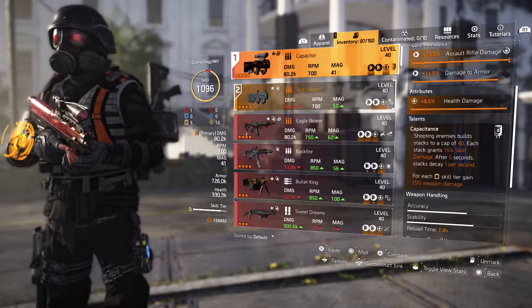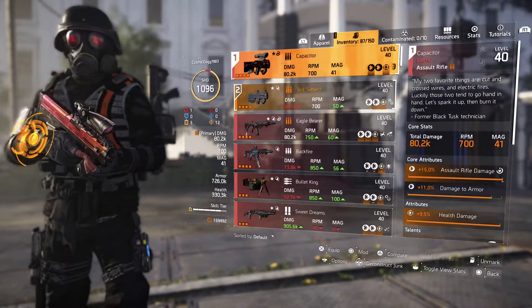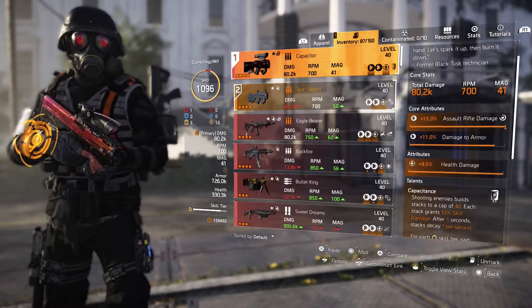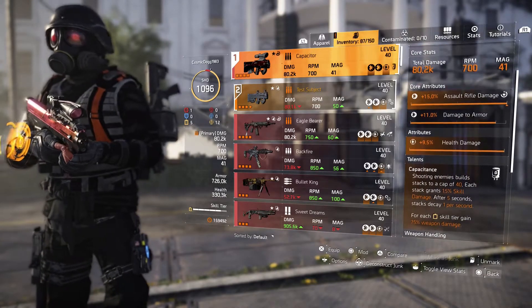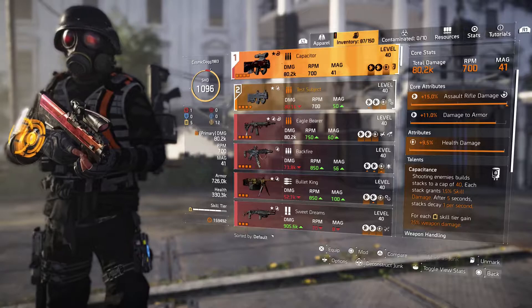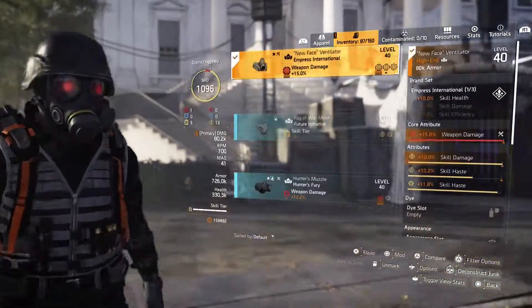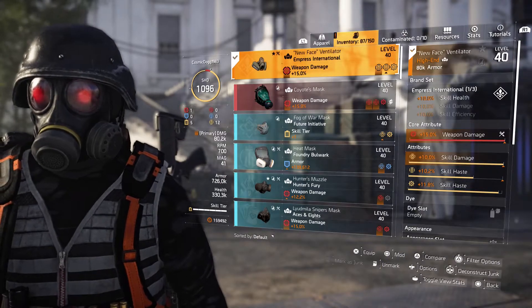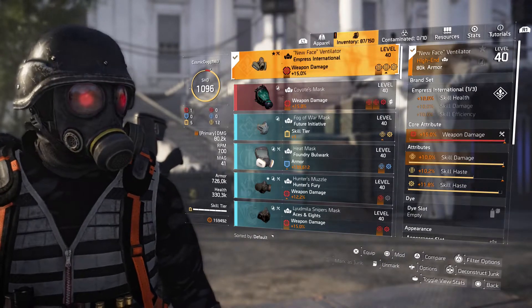First of all, you're going to need the Capacitor Assault Rifle, which can be obtained from the Summit project. That's a key part of this build because it really does amplify the amount of skill damage that you're able to put out there.